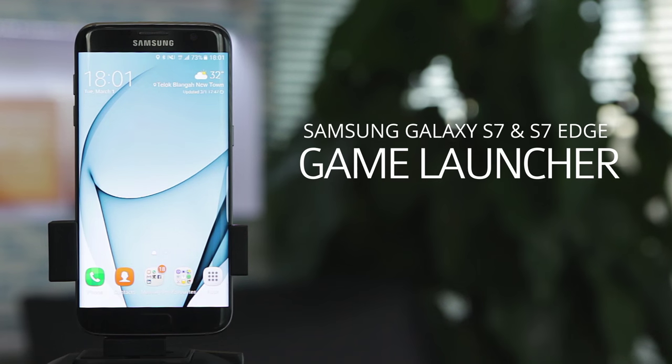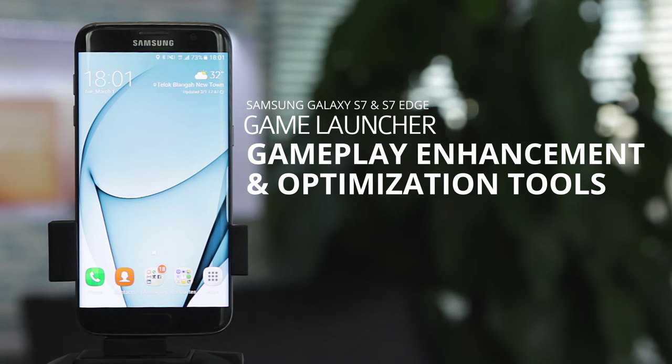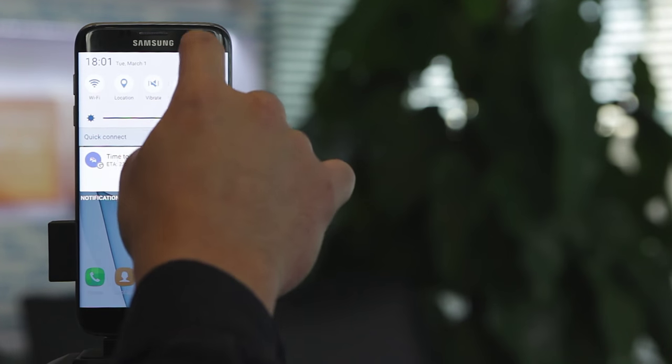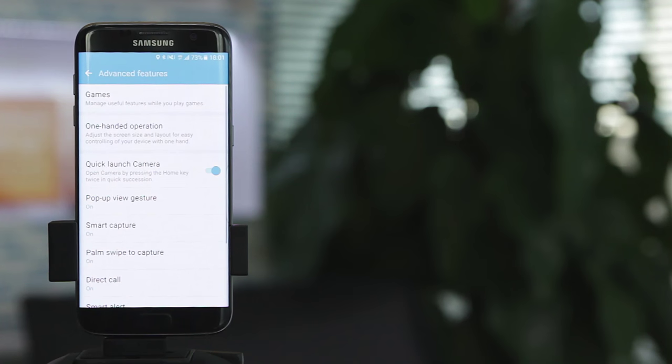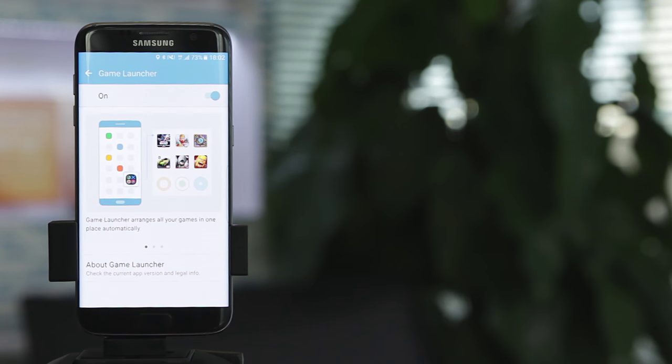Now I'm going to introduce the Game Launcher on the Galaxy S7 and S7H. The Game Launcher is designed to enhance the experience of gamers and to optimize the performance of your games while playing on your mobile device. To enable the Game Launcher, go to Settings, under Advanced Features, and there's a setting called Games — just make sure that the Game Launcher is turned on.